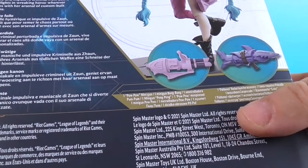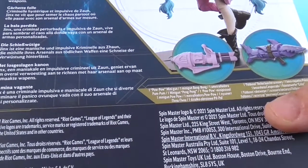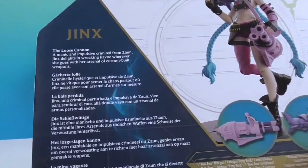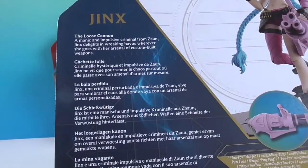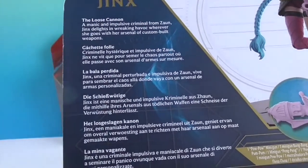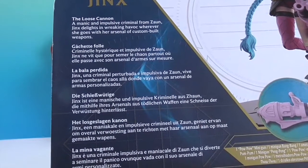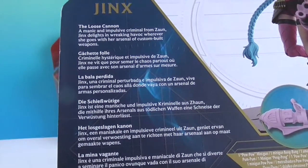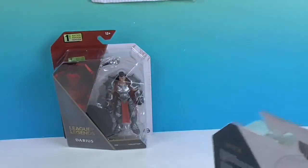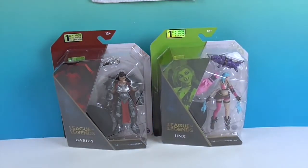It says: one Fishbones rocket launcher accessory and one Pow Pow minigun. The Loose Cannon — a manic and impulsive criminal from Zaun. Jinx delights in wreaking havoc wherever she goes with her arsenal of custom-built weapons. I'll admit that I don't know a whole lot about it — our oldest is the League of Legends expert in our family.